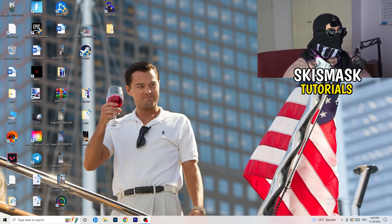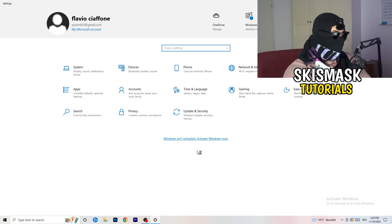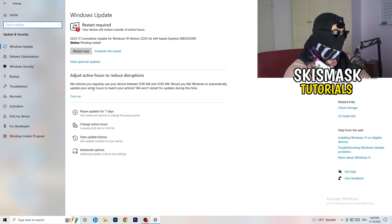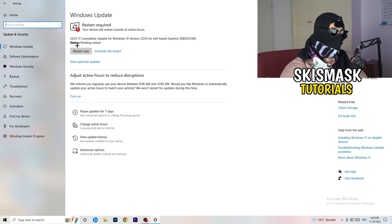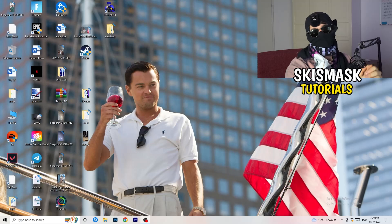It could also be a problem related to Windows itself. Go to Settings, then 'Update and Security.' Restart your PC if needed and update your Windows version and drivers, because sometimes connection issues are tied to outdated Windows or drivers. Update everything to the latest version — this will help a ton. Once finished, restart your PC, relaunch your game, and this should help a lot.